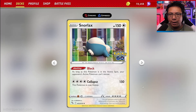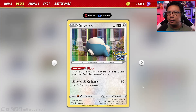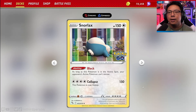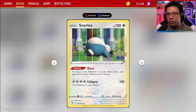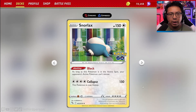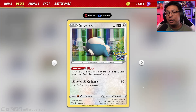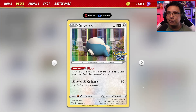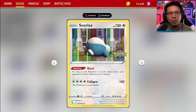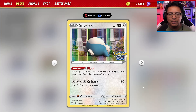For the most part, the Pokemon trading card game is about Pokemon attacking one another and trying to knock the other team's Pokemon out. But there are other play styles, including mill decks, which try to force your opponent to run out of cards, and stall decks, where you put your opponent in a situation where they cannot play and run out of cards. Today we're taking on the biggest threat in the Pokemon TCG in terms of stall tactics: the Snorlax stall deck.